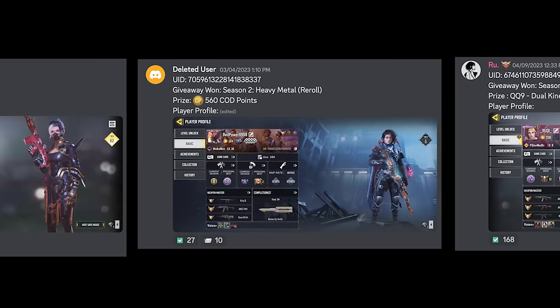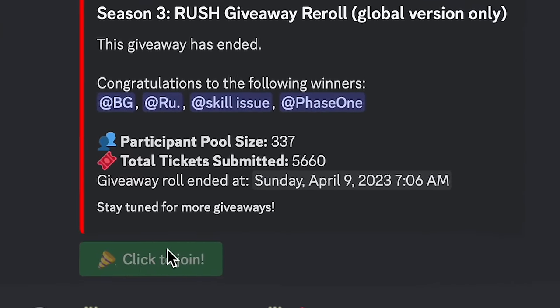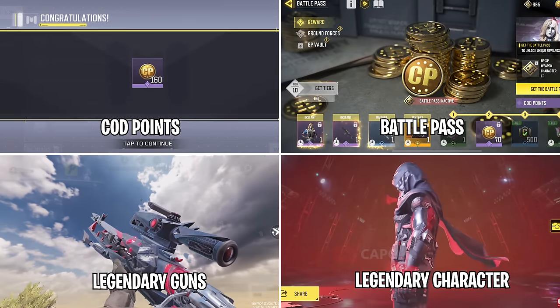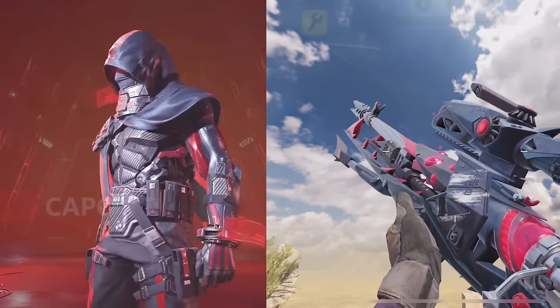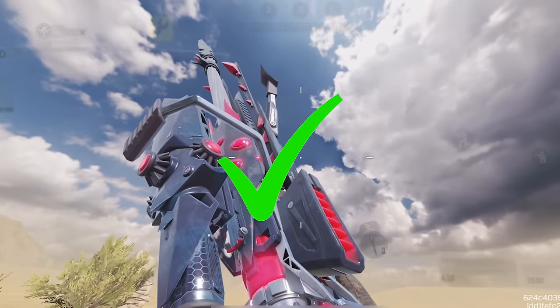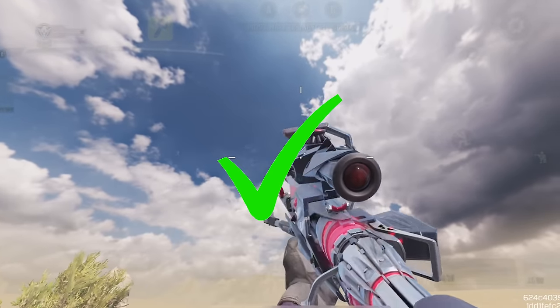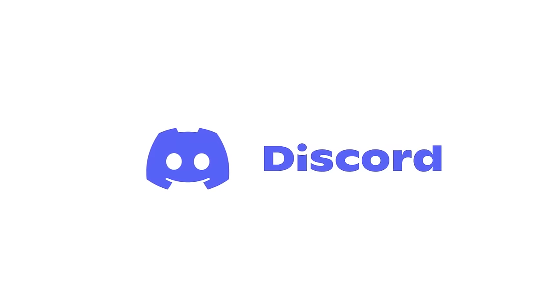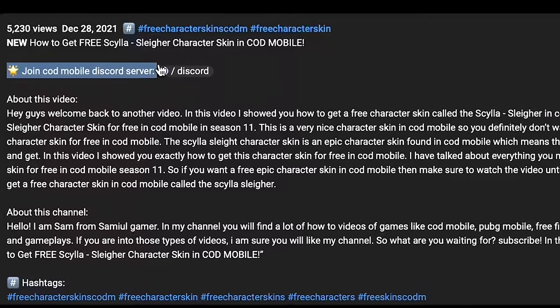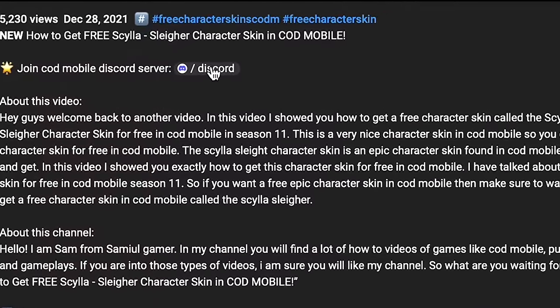You might think it's hard to win the giveaways, but I've seen quite a lot of people get COD points out of this server, and the good thing is you can make multiple entries in one giveaway. Besides COD points, they also give out things like battle passes, legendary guns, and even legendary characters. Honestly, I'd go for the legendary gun because you can actually see it when you're using it — but let me know which one you'd choose in the comments. I'll leave the Discord server link in the description so you can join.